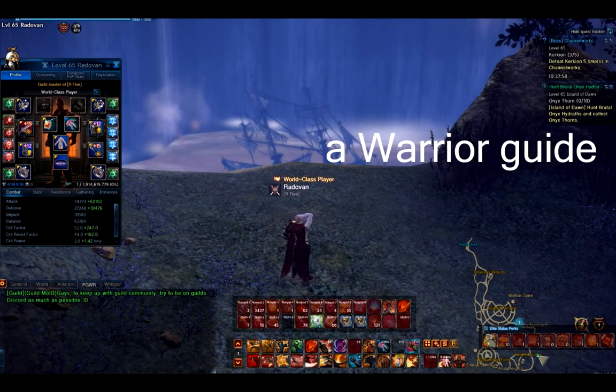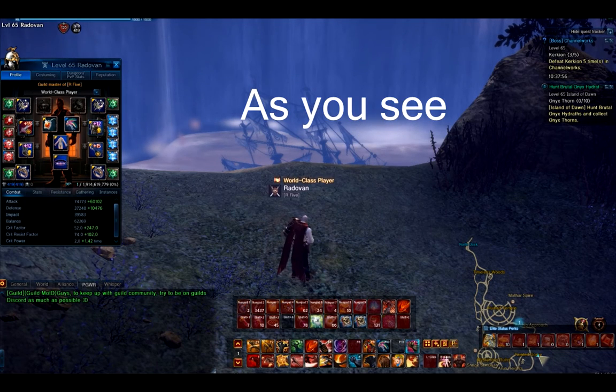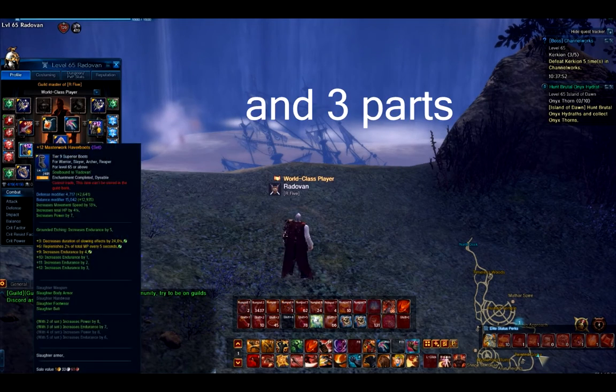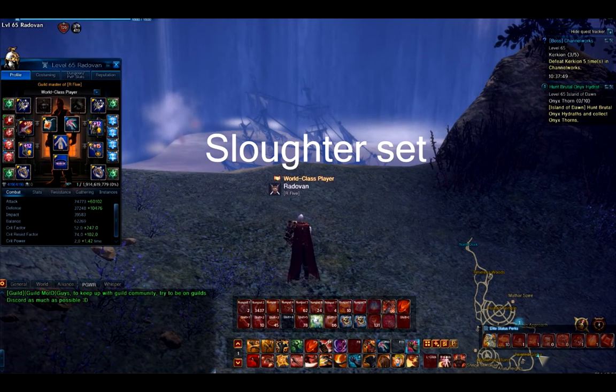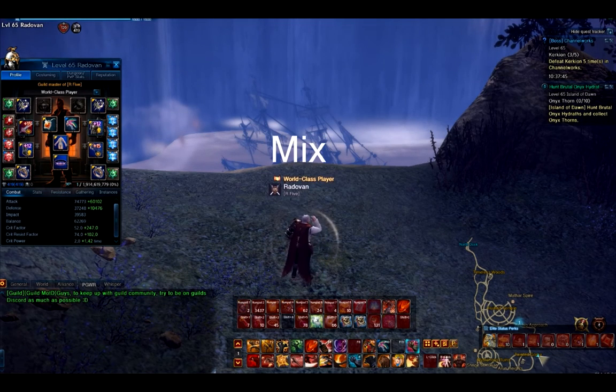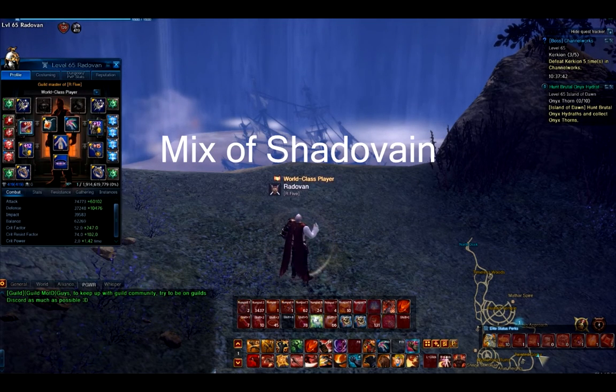Hello guys, today I will be doing a warrior guide. As you see, I'm using two parts of Starfall and three parts of Slaughter set. I like using a crit power build on my jewelry — a mix of Shadow Vane and Blood Vane set.